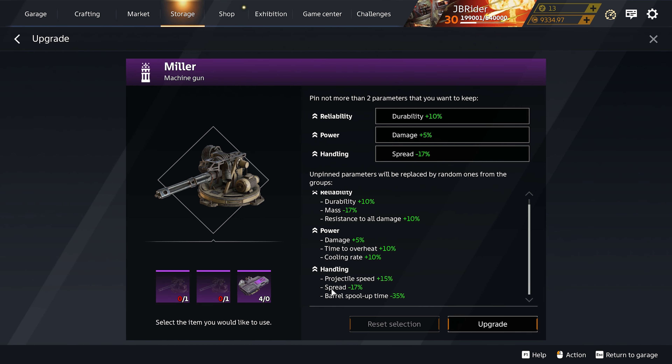Comparing a normal Miller to the upgraded one with faster projectile speed, I can barely see the difference. Keep in mind this is the garage with essentially zero ping so everything feels perfect, but when you go into PvP you actually do start to feel the delay.